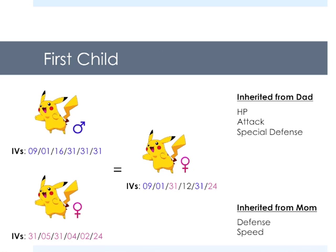So here's the first child. Let's say I put in this male Pikachu and that female Pikachu. I rejected the first egg, saved the game, rode around, got this second egg. I got this Pikachu right here. For the IVs we can see that the dad passed down HP, attack, and special defense, and the mom passed down defense and speed. Now we know that this Pikachu is going to get five stats because one of the parents is holding the Destiny Knot. This is why it's really important that the IVs don't overlap because we need to know exactly from who which stat came from.